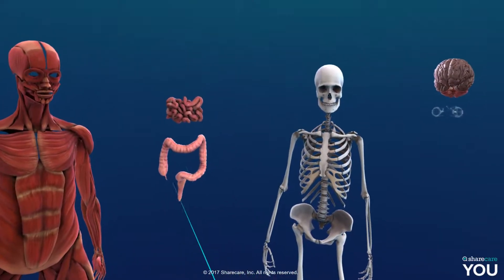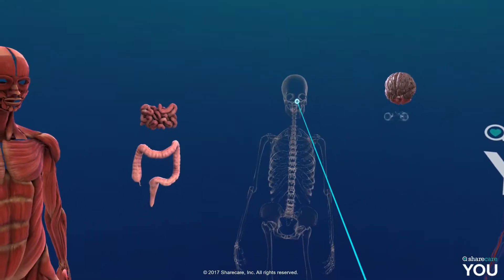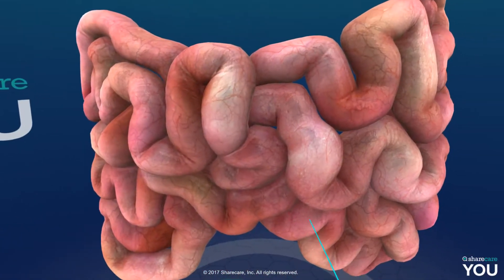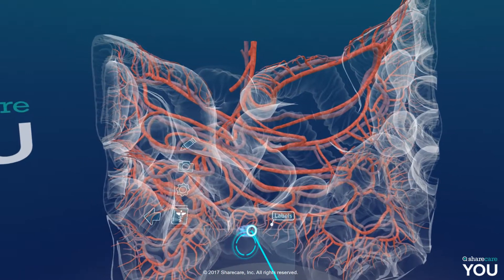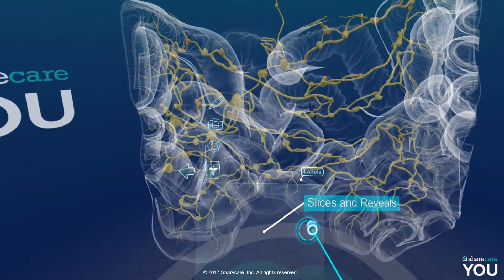Share Care You — wow. Cross-section. Vein. Pulmonary — that might be the nervous system, I'm not sure. Awesome.